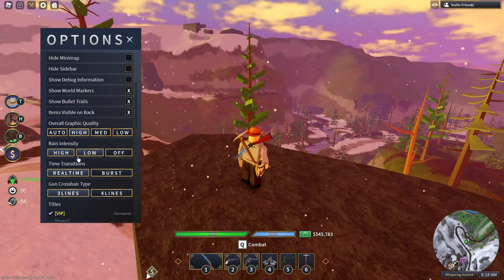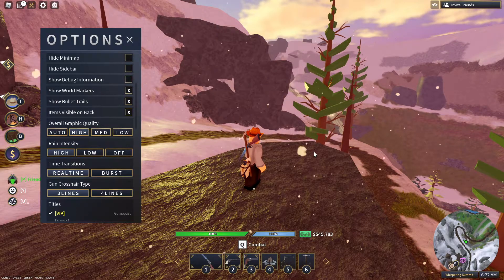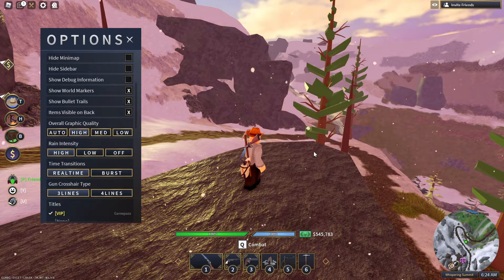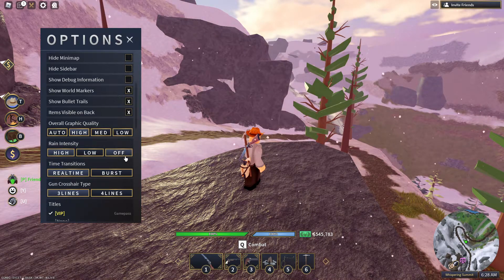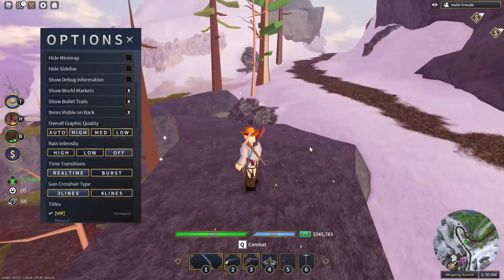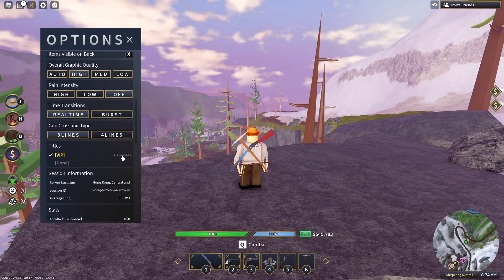Rain intensity is the main reason people lag and most people don't turn this off. I have it on high because I like the rain, but it also controls snow in Howling Peak. Just turn it off — you really won't need it.